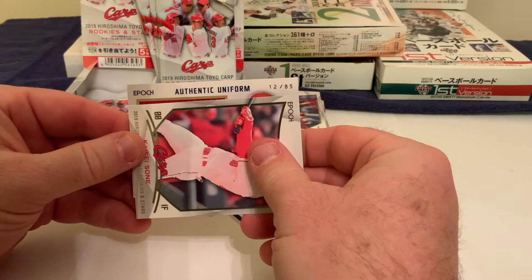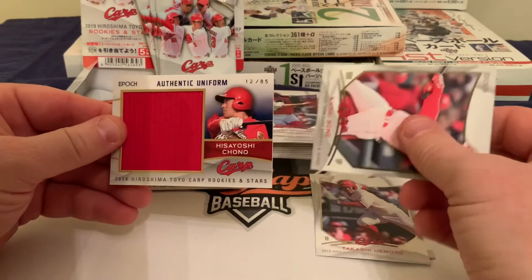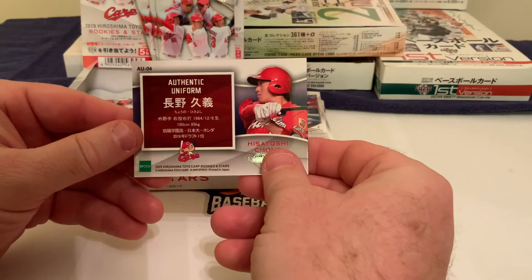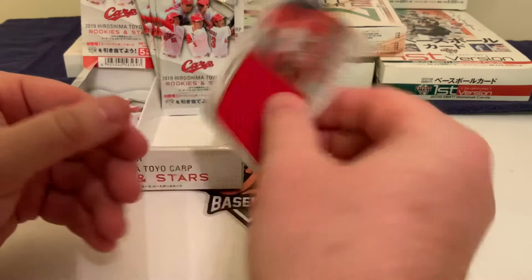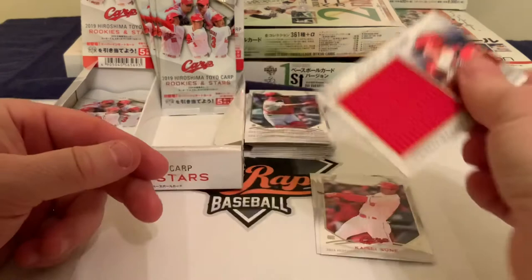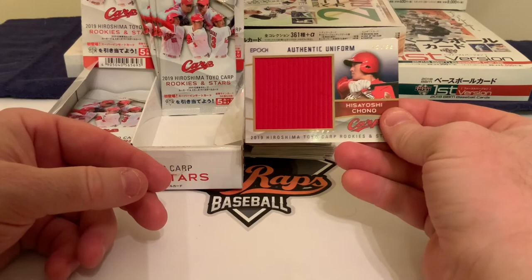This authentic uniform is numbered out of 85. It's a nice relic — a big swath of jersey. It is Yoshishi Kono, an outfielder for the Carp. That's a big swatch and a neat-looking card with an interesting feel. Numbered 12 out of 85 — authentic uniform. Productive! We got something. I wish it was an autograph and not a relic, but we'll take what we can get and we're not going to be greedy.